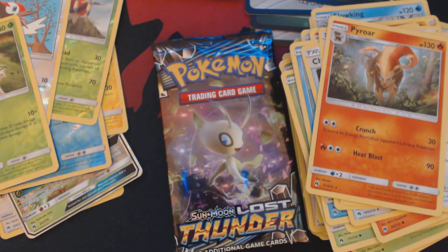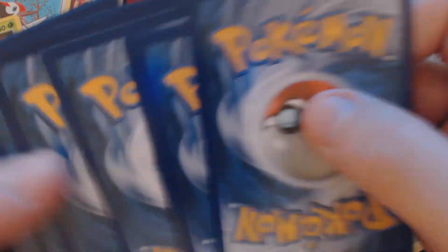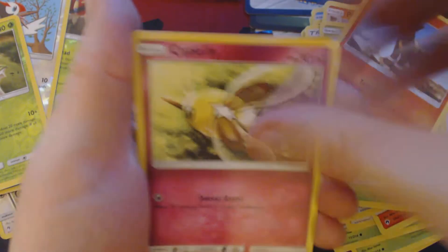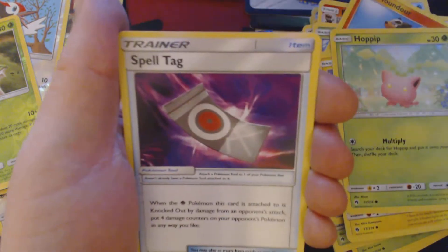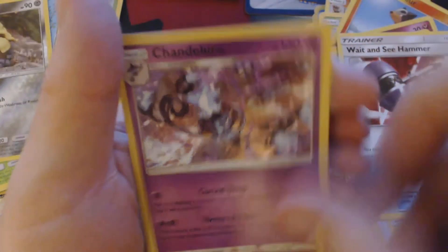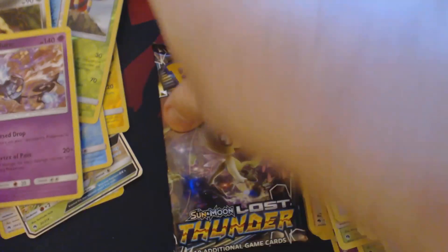Two packs to go. Something interesting this way comes. We've got Combi, Houndur, Cutiefly, Chinchow, Opbeep, Grass Energy, Spelltag, Kaskoon, Wait and See Hammer, Reverse Hollow Dugtrio, and Shandelure.